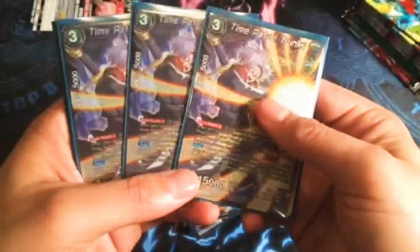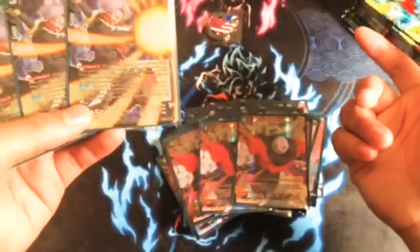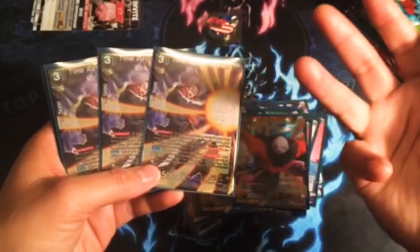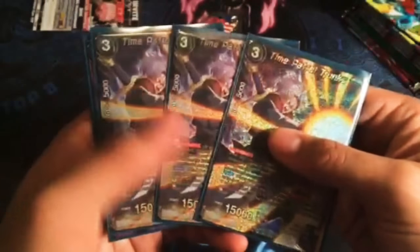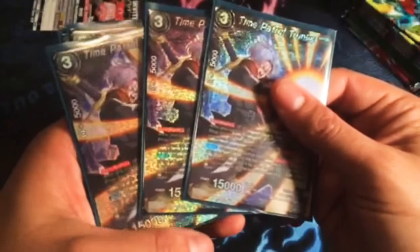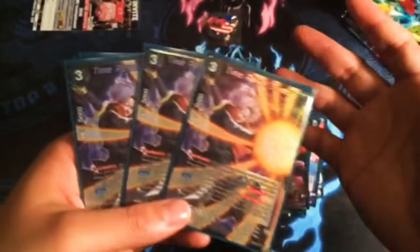Time Portal Trunks — we run 5 overall, 3 of them being Time Portal Trunks. For 1 energy when we combo, we mainly use this card to add more cards to hand. We draw the card for the turn, save our leader's awaken, play this card, get another card in hand, attack to auto-draw a card, and then combo with this card — so we drew 4 cards in one turn. You can put one card in your hand and one on top or bottom, so if you had 2 Piccolos you could put one in hand and one on top — super nice.